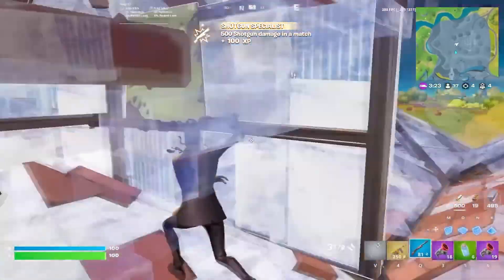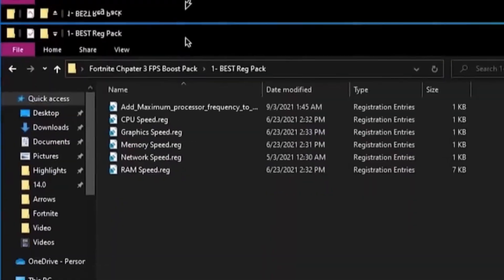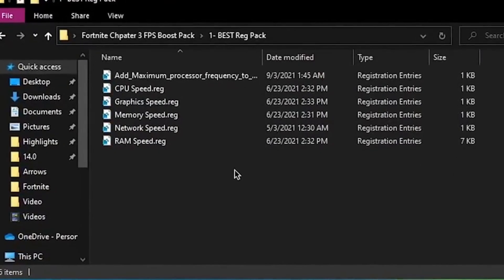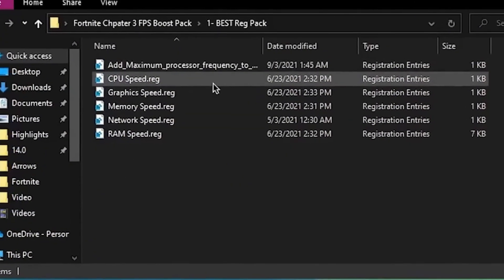First of all, you need to download this Fortnite FPS Boost Pack on your PC. You can find it on my official website via the link in my description. Here are some registry optimization files for gaming — for your CPU, GPU, memory, RAM, network, everything. Let's go and install these registry files.